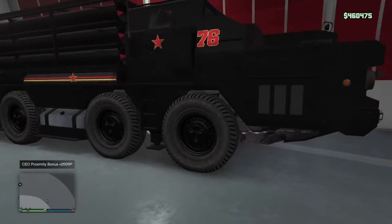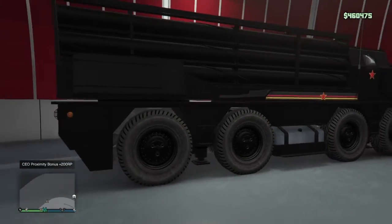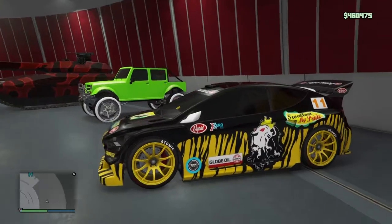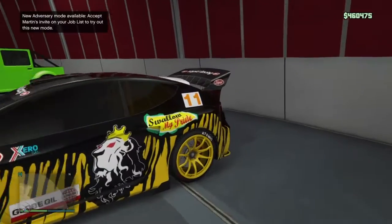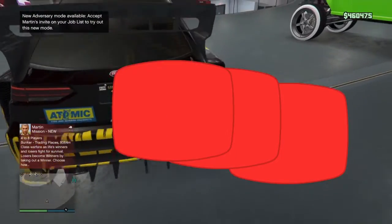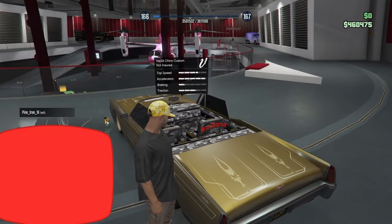Oh my god, this thing looks like some World War Russia vehicle. It looks like Ken Block's drift car. Let me know in the comments if you think this almost looks like Ken Block's rally car - it just needs to be green. That is awesome. And look - he has a lowrider in here too!